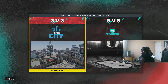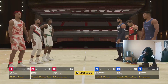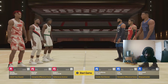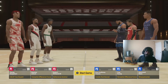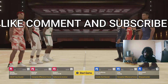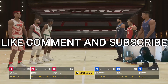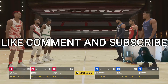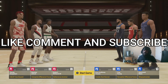One of the most goated lock sharp builds in the game — 99 three-ball, Hall of Fame Limitless. If y'all need a jump shot, it's in my last video. I'm gonna put it at the end of this video too. Hey, drop a like on the video, drop a comment — let me know if this is a goated build or what you would change — and drop a subscribe on the channel. We're dropping videos all year for NBA 2K23.